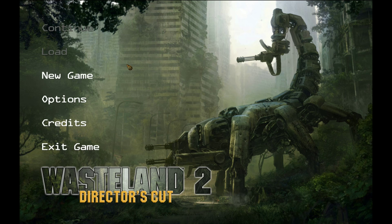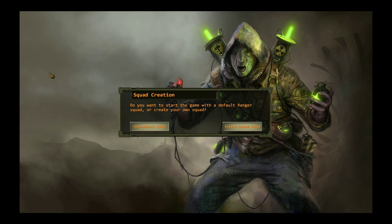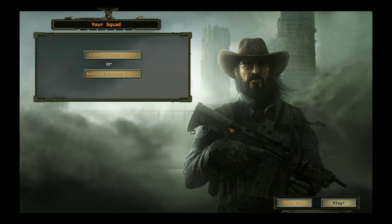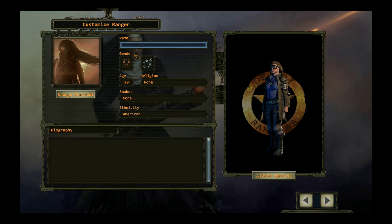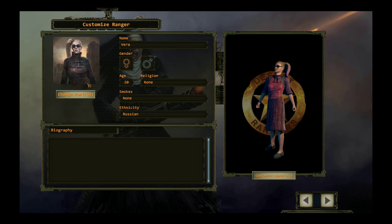And of course we will be playing with a custom party. So let's get on with the character creation. Create a custom squad. Now I will be right back with the first character and there she is - Vera. Let's check out the character and the interface.